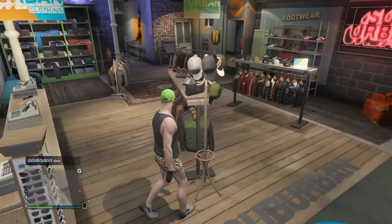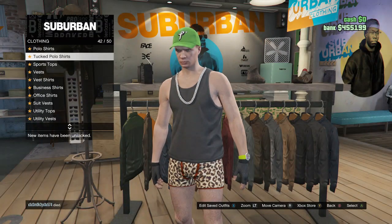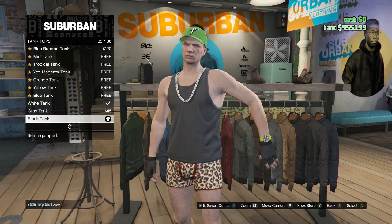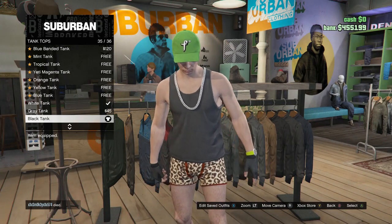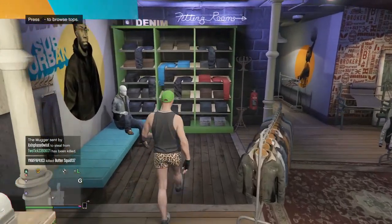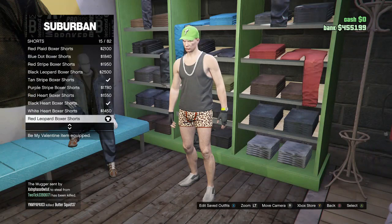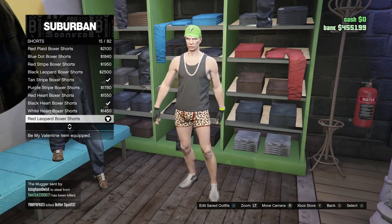Walk over to your tops, scroll down to tank tops on slot 39, click on tank tops, and buy the black tank on slot 35. After you guys buy the top, walk over to your pants, scroll down to shorts on slot 3, click on shorts, and buy the red leopard boxer shorts on slot 15.